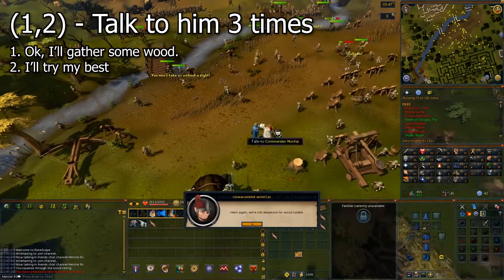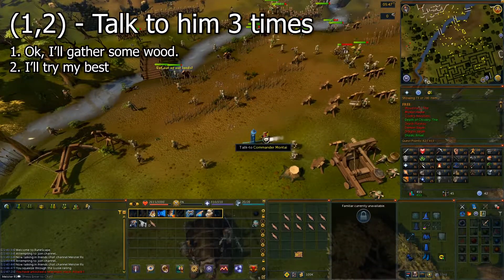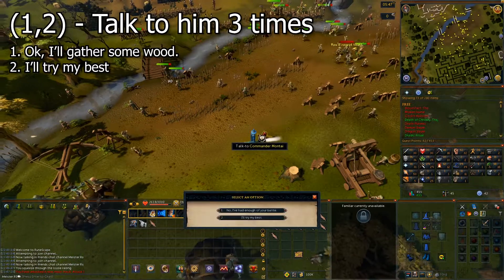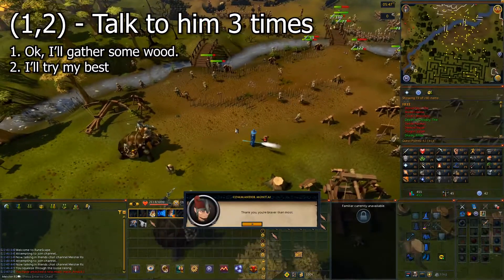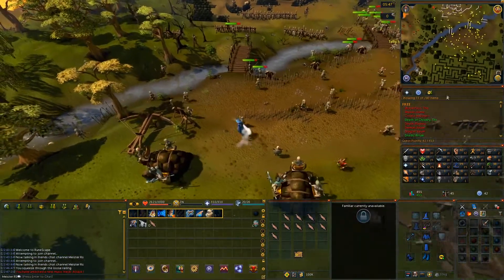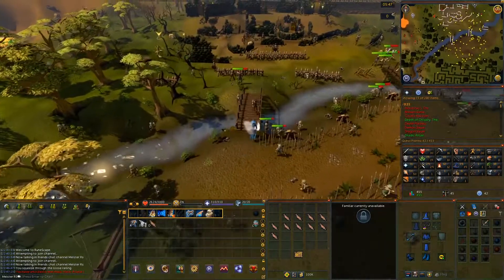Talk to him again to give him the 6 logs. Once you've given him the logs, talk to him a 3rd time and the chat option is 2. Once that conversation is over, you're going to head north across the bridge to the northwestern part of this area.